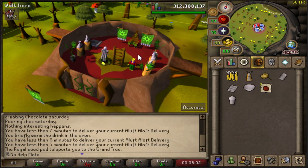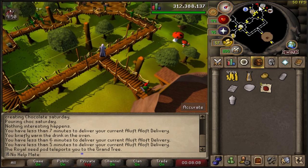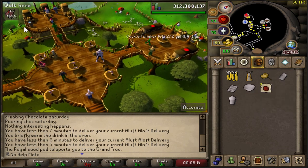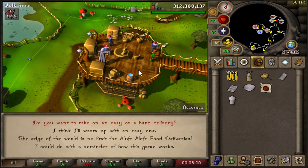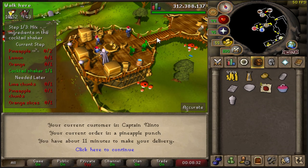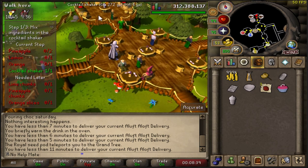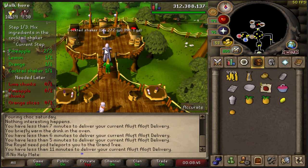It's very helpful if you have the royal seed pod, but that requires Monkey Madness 2. Let's see if there's a way to track our points - we got three uncut rubies from that, so nothing crazy. I'll get another hard job. This one you're going to need two pineapples, a lemon, and an orange - that's like the first things you want to get, and you can just buy them from the vendors right here. So that was two pineapples, one lemon, one orange.